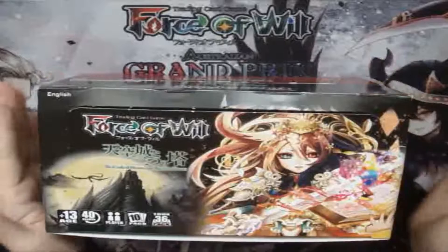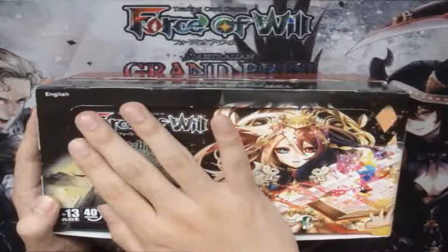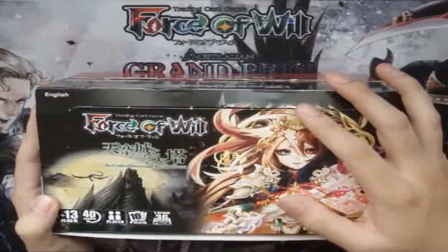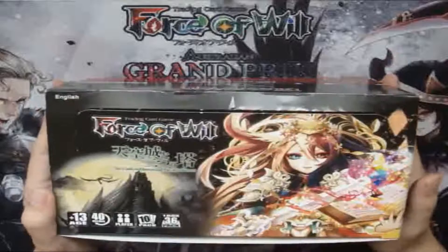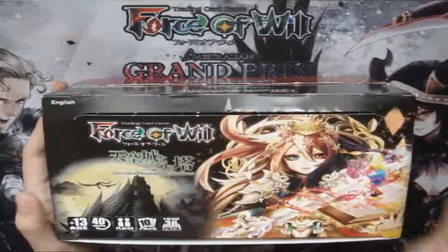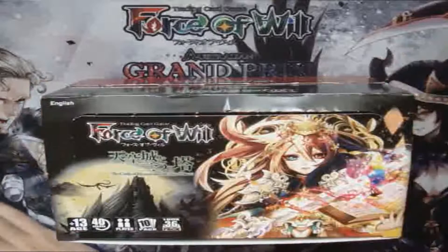In Bifrost format, you cannot use the Valhalla series — you can only use cards from the Fairytale series, such as the Crimson Moon series and the Two Towers series. Bifrost is like a rotation format. Once the Fairytale series ends — say, after the fourth block — all those cards rotate out and the new series takes over. It could be a Daity series, War God series, Warrior Knight series, or whatever comes next. This is essentially like Standard rotation in Magic the Gathering or the tradition format in WoW TCG.